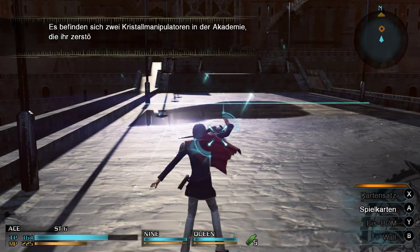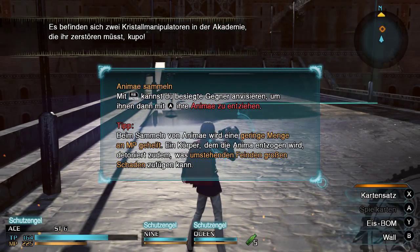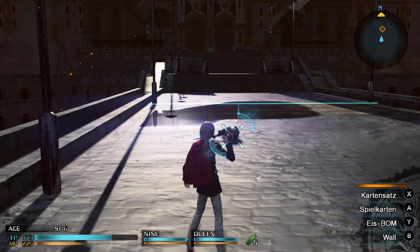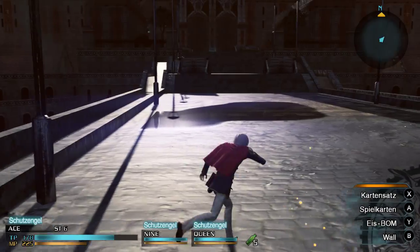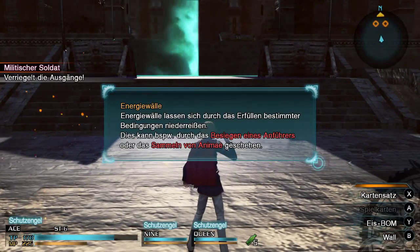Das scheint jetzt nicht richtig gewesen zu sein. Moment, jetzt muss ich erstmal schauen, was ist denn hier RB? Das ist die... ach, die vordere. Ich dachte, es wäre die hintere. Dann macht das natürlich Sinn, dass das nicht funktioniert hat. Eine blaue Anime erhalten — wunderbar. Ich muss mich halt erstmal auch in die Tasten eindenken.